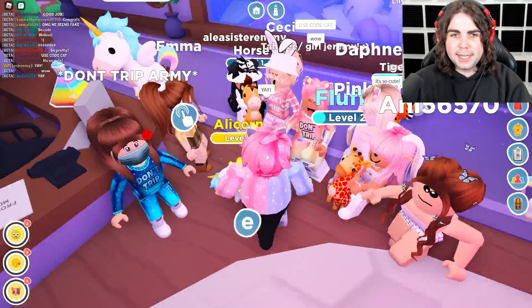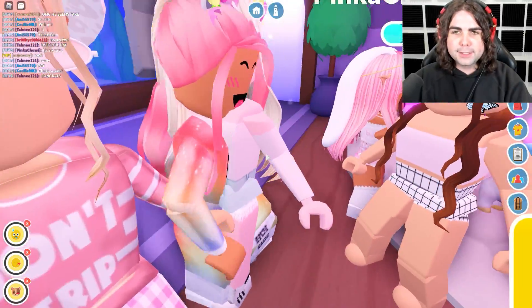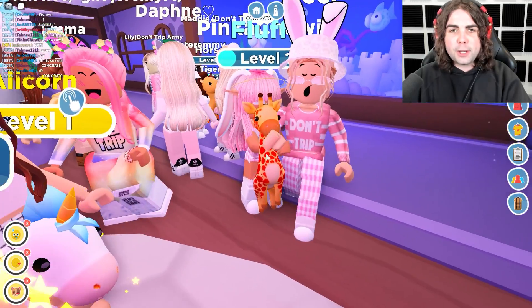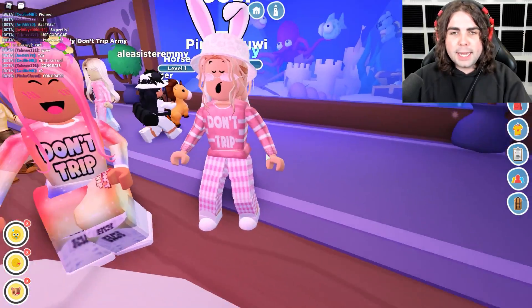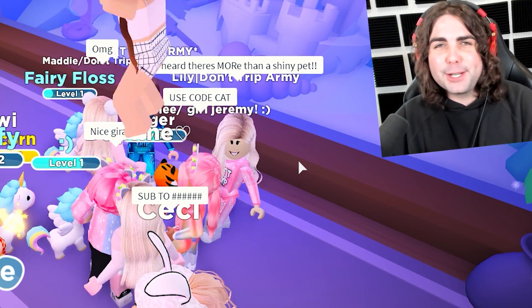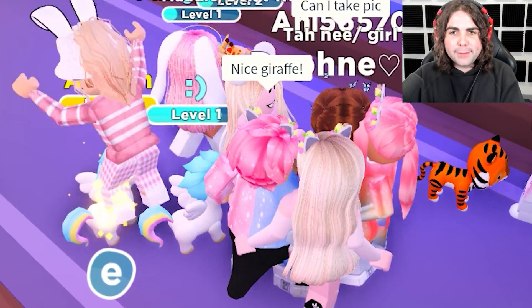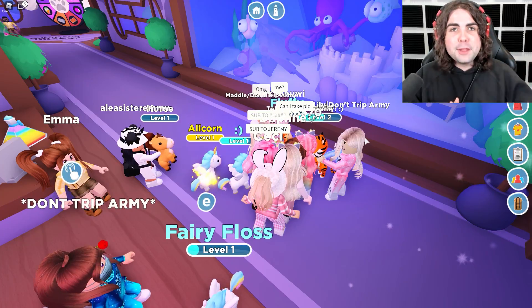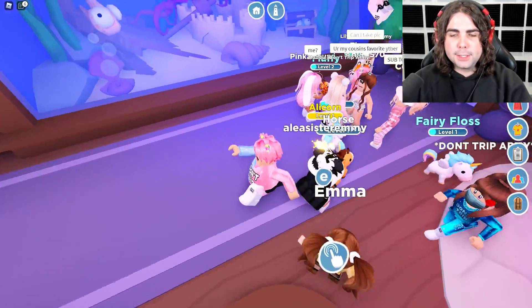Use code 'cat' — thank you so much! It's nice to see people repping the new merch. Oh my gosh, that is the new giraffe pet right there — someone actually has it! I heard there's more than a shiny pet. I think they're actually going to be releasing rainbow pets — I don't know how that's gonna work, but that'll be like the mega neon pets in Adopt Me. I think Overlook Bay has better looking pets than Adopt Me, honestly.